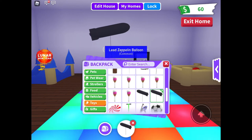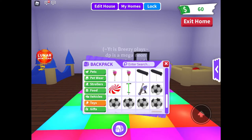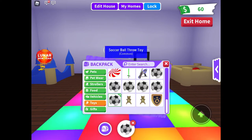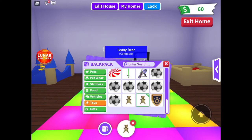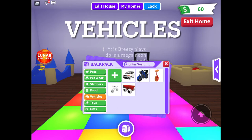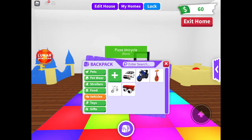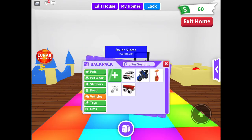Continuing toys: a heart balloon, six ice cream rattles, two Lead Zeppelin balloons, a peppermint disc, pogo stick, snowball launcher, six soccer ball throw toys, and lastly two teddy bears. Now on to vehicles: I have an SUV car, a blue rider motorcycle, a pizza unicycle, a bike, and lastly some roller skates.